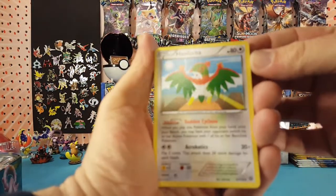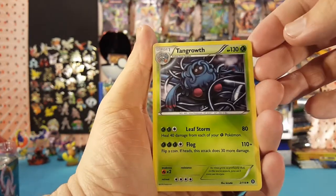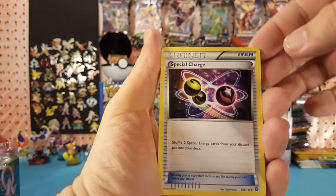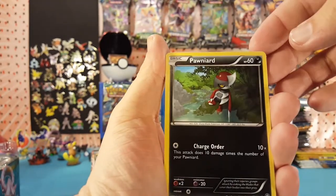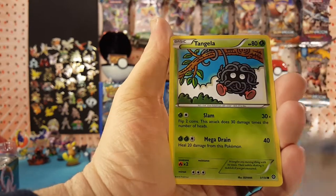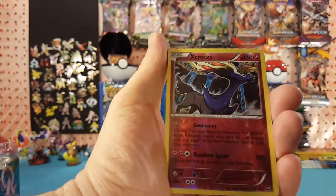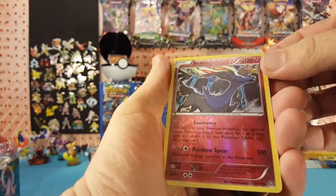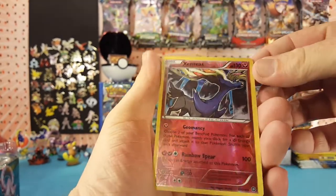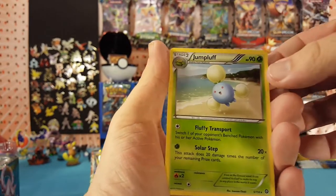We have Pallucha, Tangrowth, Special Charge, Ponyard, Oshawott, Rufflet, Tangla, Krogunk. Our Reverse is a Xerneas, which is a Rare — very nice. And Jumpluff is our regular Rare.